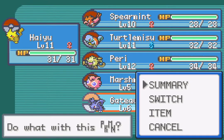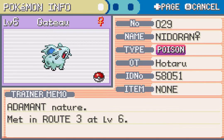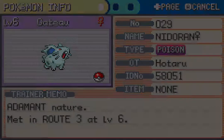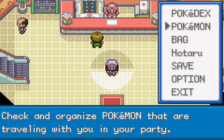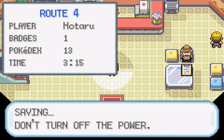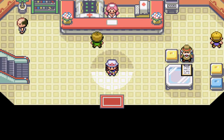Coming up is Mount Moon — oh boy. Before we go, here's a summary of Gâteau: she's Adamant nature, which is Attack up, Special Attack down — pretty good. For my purposes I prefer Defense anyway, and I'm thinking Gâteau will have a lot of physical moves, so it works out perfectly. Next time on Fire Red: Mount Moon.